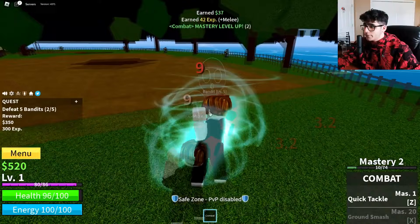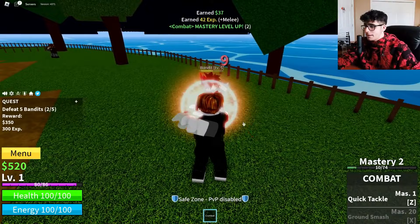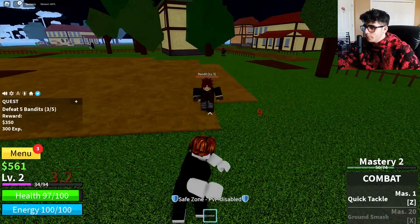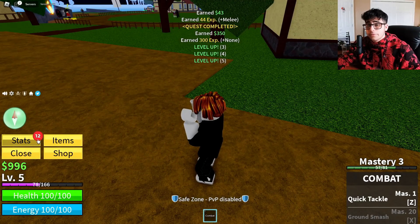Always accept a quest before you start killing enemies because you earn money and XP from it, and you're going to need money to buy your first fruit. As you fight, notice the mastery on combat going up — as mastery levels up you unlock new moves, and this applies to fruits, swords, and everything you use. We've completed our first quest.